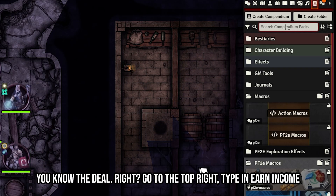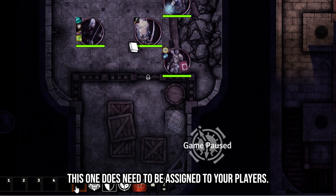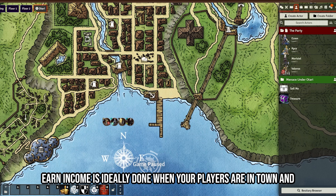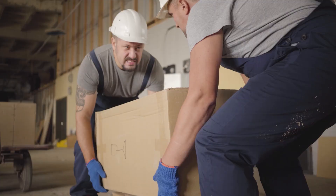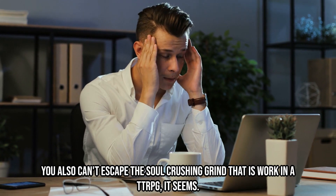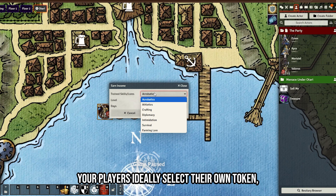Macro number five: Earn Income. Go to the top right, type in 'earn income,' and drag the macro out. This one needs to be assigned to your players. Earn Income is ideally used when players are in town with weeks of downtime — you can't escape the soul-crushing grind that is work in a TTRPG.